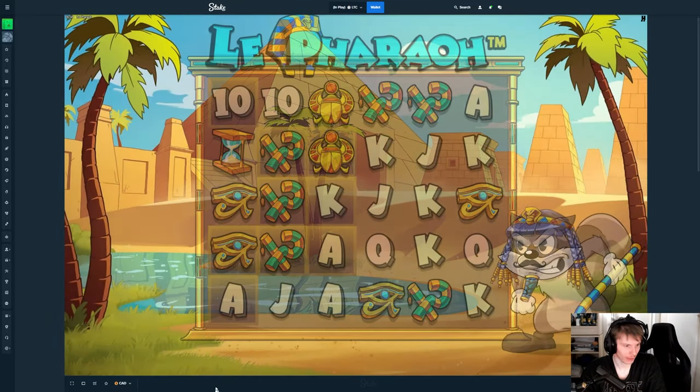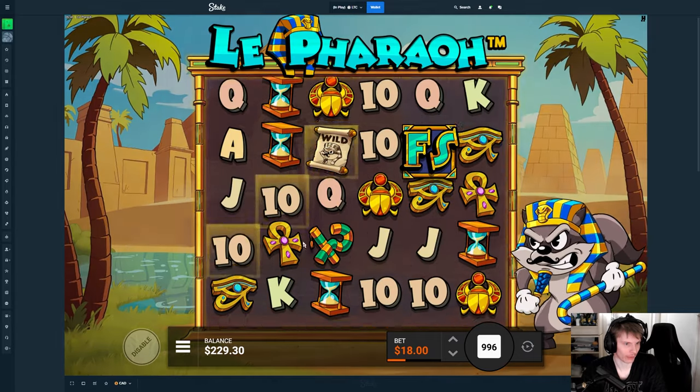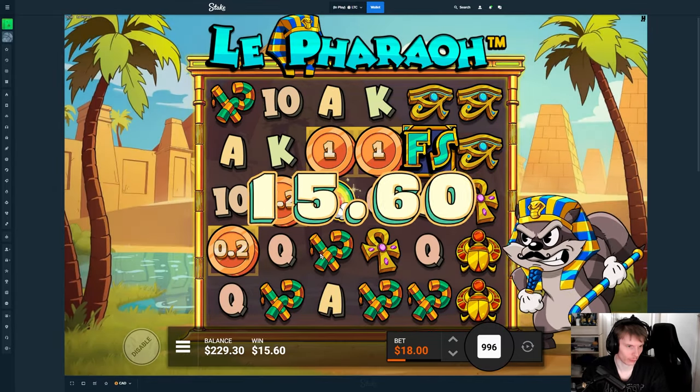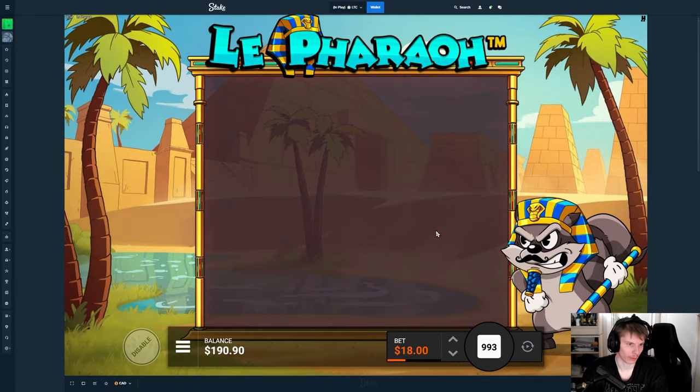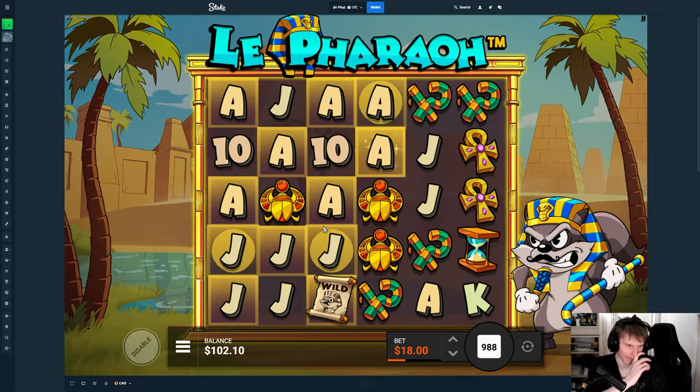Okay, you know what — let's do 18 spins, we're going for the bonus. I don't care if it's normal or super, but of course super will be better. We can't do too many spins anyway — just spin it in, we're doing insane spins. Rainbow!